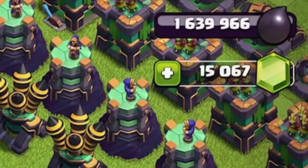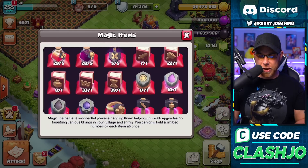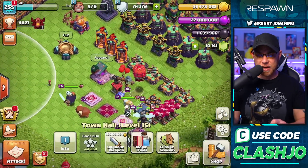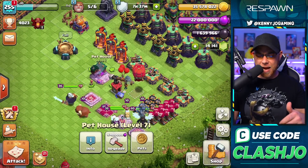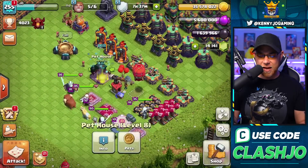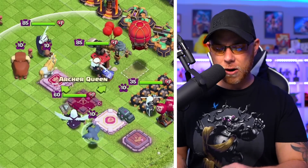That brings us down to 6 million elixir — we need 16.2 million for the next upgrade. Let's spend some gems on elixir — I know a lot of you guys don't agree with this, but I need it. Now I feel better about spending another rune, leaving us with 10 runes. We'll do 16.4 million elixir to unlock the Phoenix, and there goes another — and the final — book of building on the pet house. Now let's start upgrading some heroes.